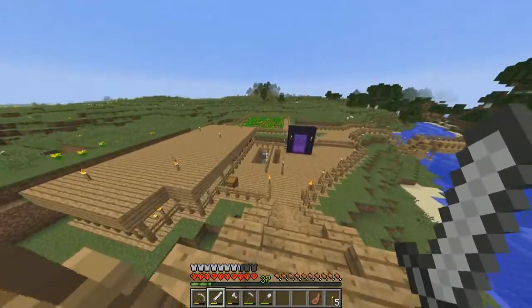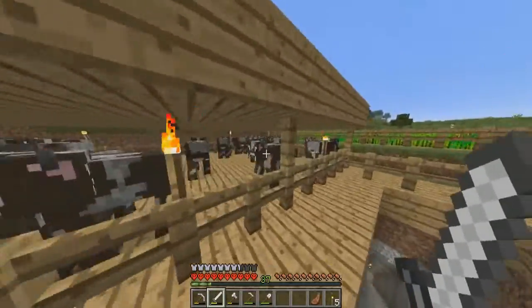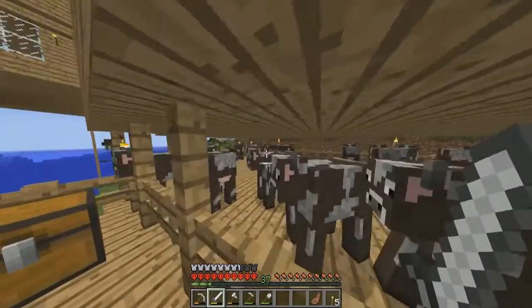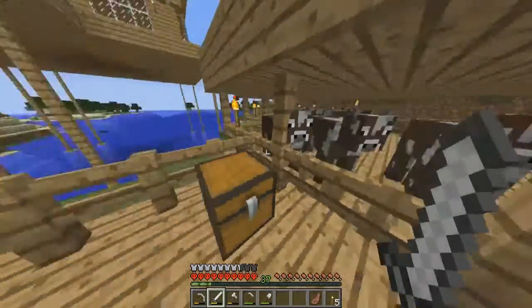Let's go have a look around at what we've got in my hardcore world. First of all we've got our cows in here. There's a Jeffrey and we've got Barbara — these are just all the cows I keep for my food. We also have the wheat in here which I'm still working on getting more of.